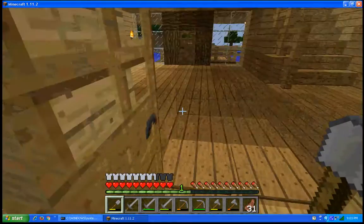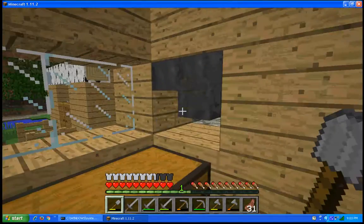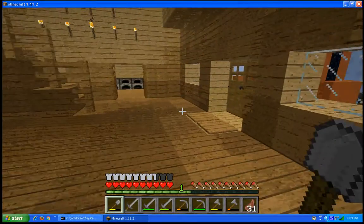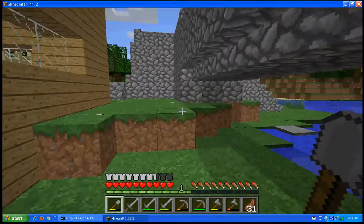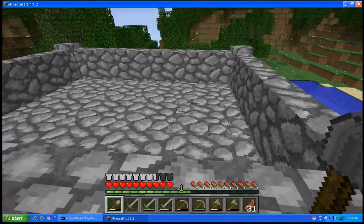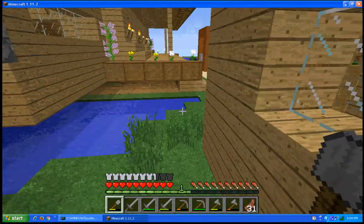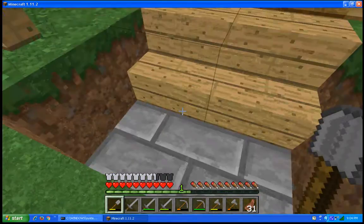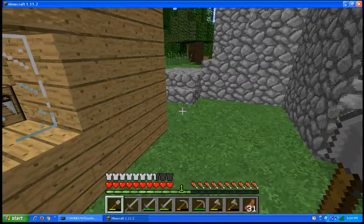If you go into my chest room, you'll see that there are hoppers here. We could actually get rid of that sand and use it. It's for my junk. The hoppers lead to a dispenser under there. The dispenser dispenses it into lava, and that is my junk system. The second thing is the outside of my shed.